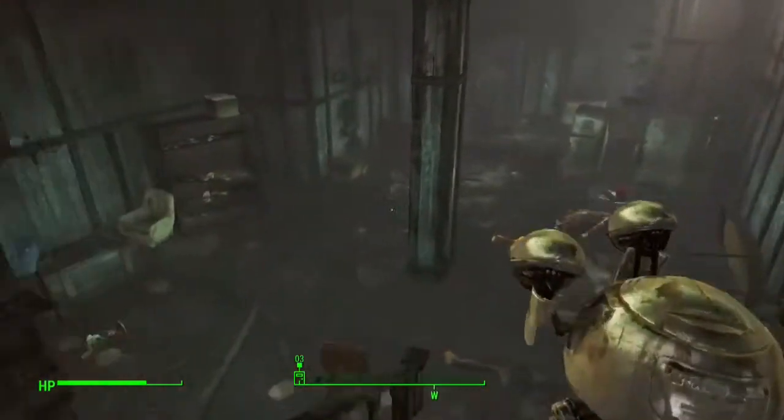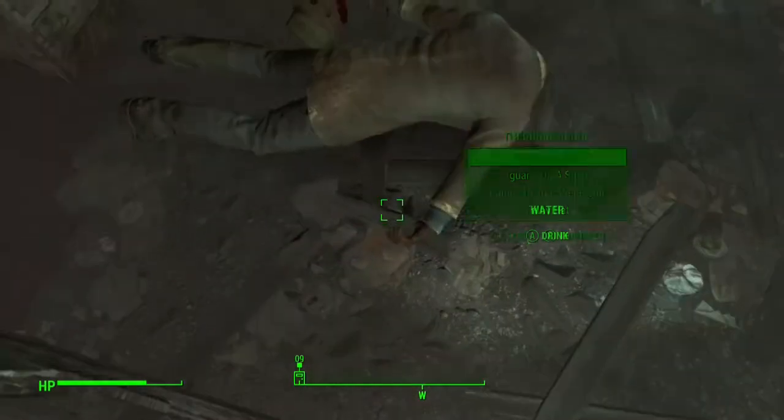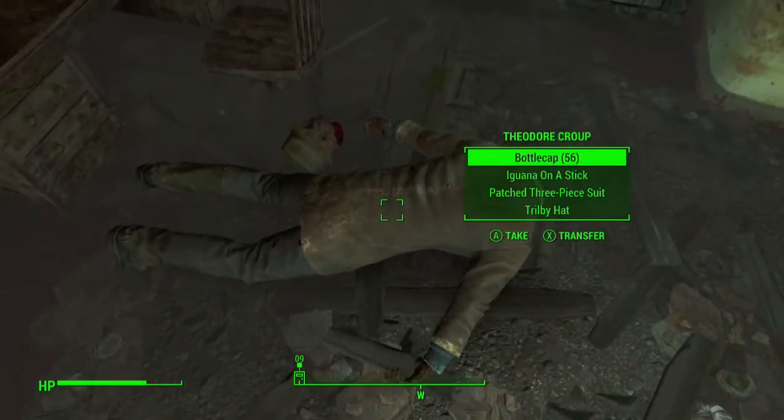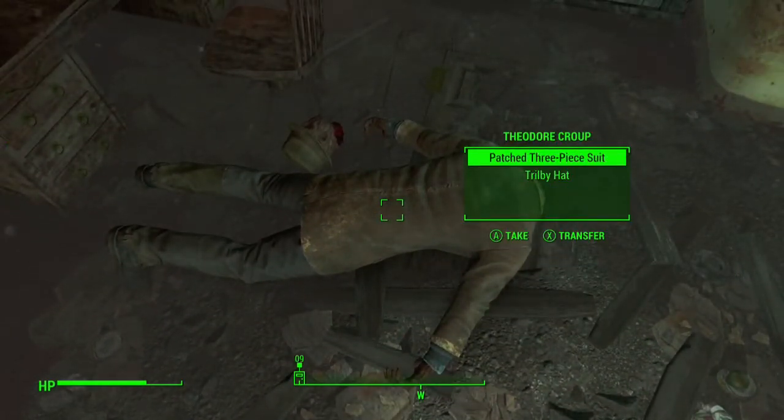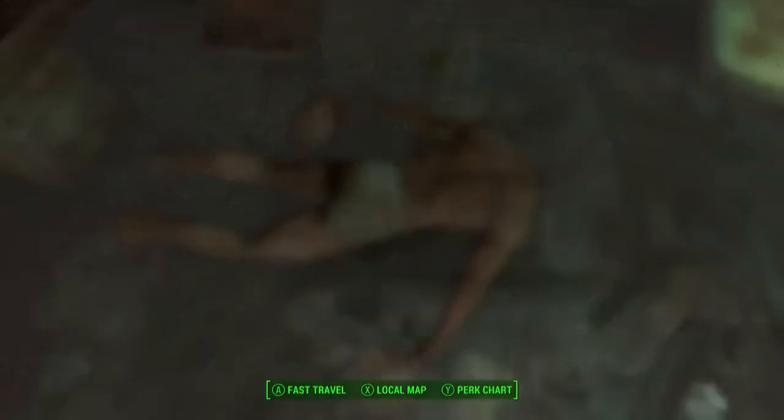Once inside, head all the way to the back of the basement where the terminal is, and on the floor should be a character with the 3 piece suit on. Let's equip it and have a look at what it looks like.